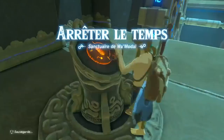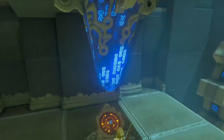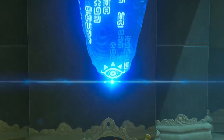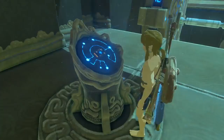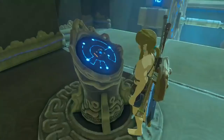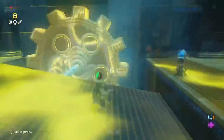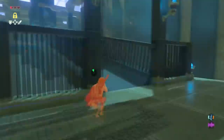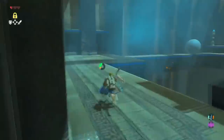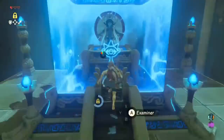Inside this first shrine, once the elevator reaches the bottom, we interact with the slab on a pedestal, which gives us our first iPad app: Stasis. Stasis lets us freeze and suspend objects in time for up to 10 seconds, and also lets us hit objects to build up directional energy on them that all gets unleashed once the object leaves Stasis. When we approach the last boulder in this shrine, we circumvent it by performing a shield jump — by pressing the mount button at the right time, you get extra distance and bounce to your jump, acting as a sort of double jump to cross the gap.